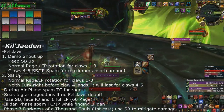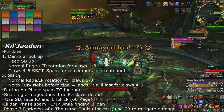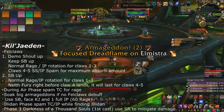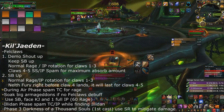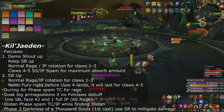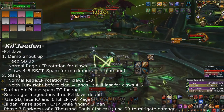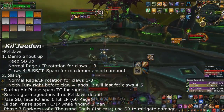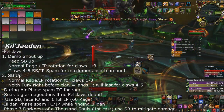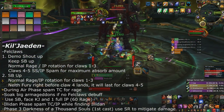Kill'jaeden has a lot of special considerations to survive. First, maintain very good Shield Block uptime — the new legendary pants may be good for this fight because Shield Block does so much here. For Fell Claws: on one set, use Demoralizing Shout right before the first one lands and maintain 100% Shield Block uptime throughout all five Fell Claws.